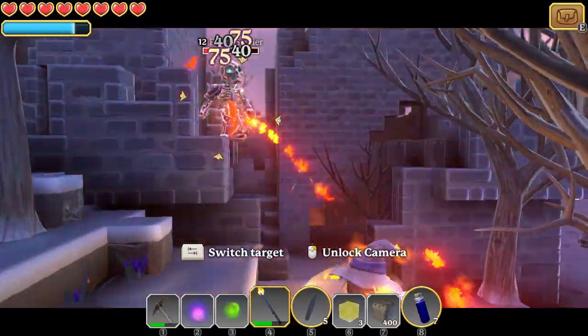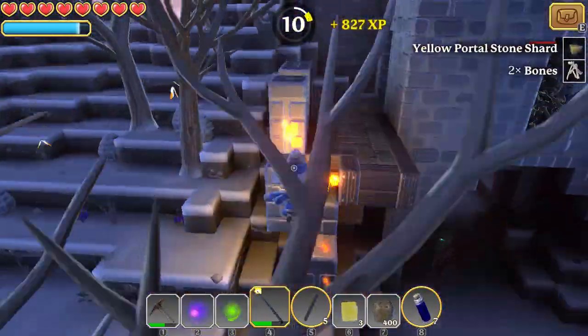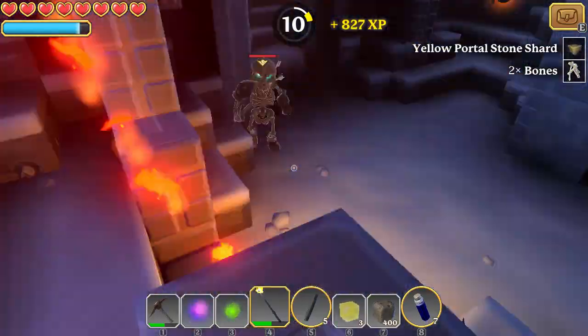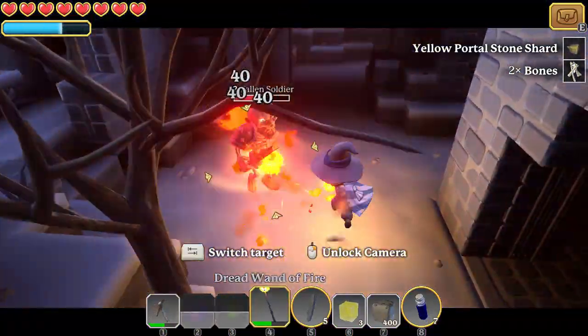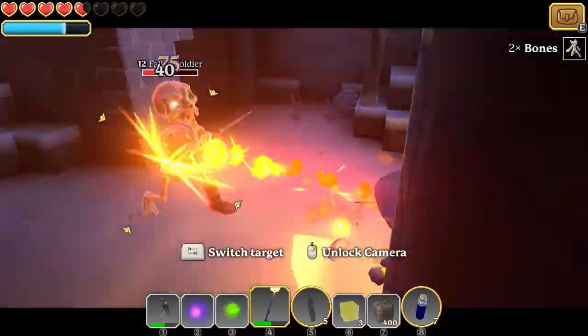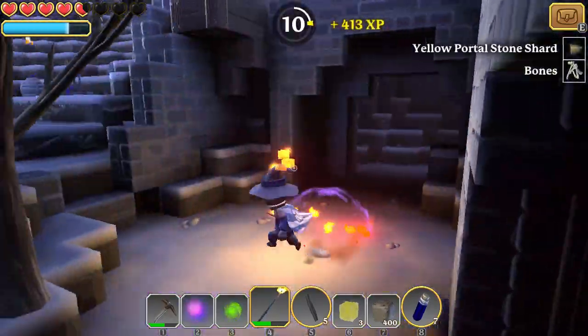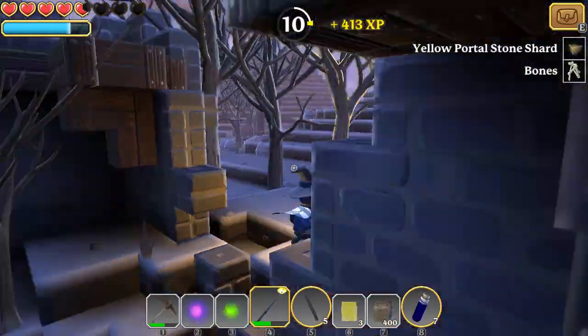The mage is definitely the weakest just because of the way the spell cooldowns work — each spell locks out all of the other spells and you don't have very much mana. I'd be fine with long cooldowns as long as you had a lot more mana, or short cooldowns with less mana, so you could unload really quick.